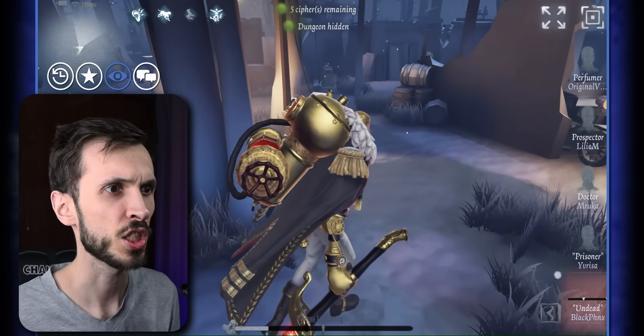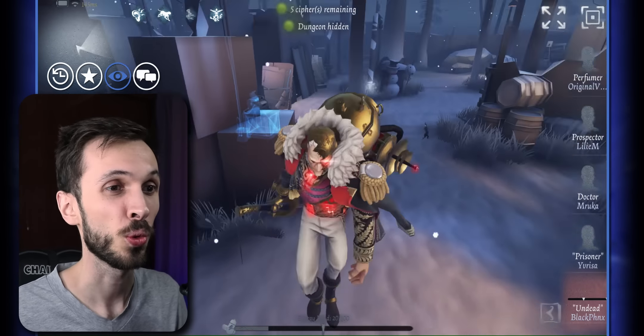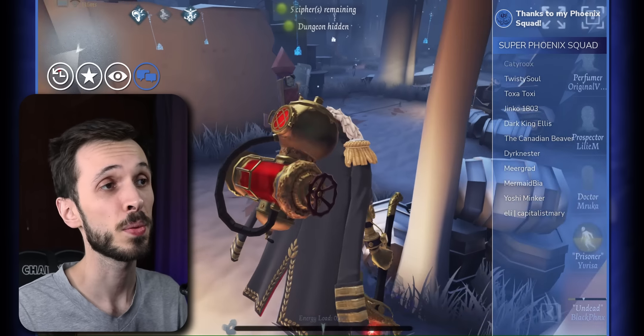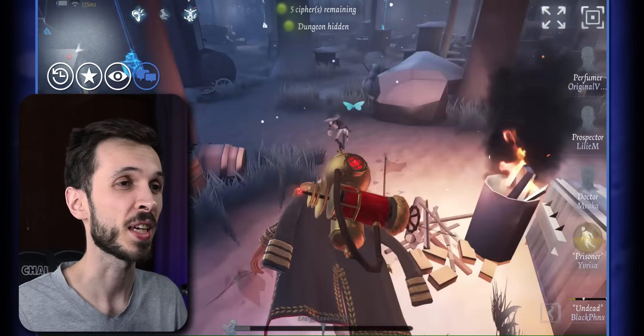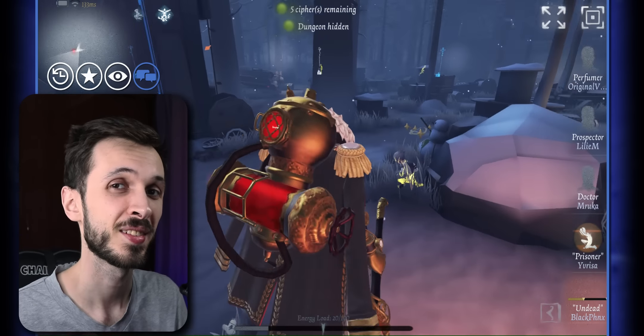Identity V also announced that they're making a physical card game called the Identity V Card Game. It's for two to six players and can last up to 20 minutes a match. The card designs look really cool, showing off some great skins available in the game, and there are different cards for items you can get in matches — like elbow pads, flare guns, and so on. I'm curious and might actually buy it myself if available in my country — it's a really cool collector's item.